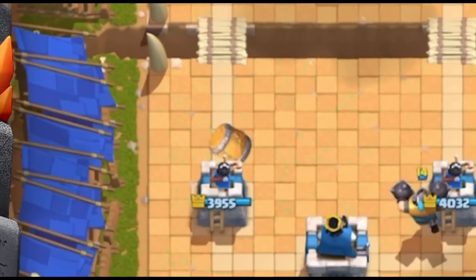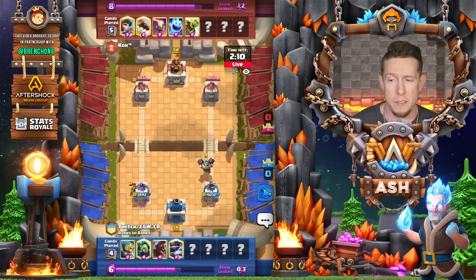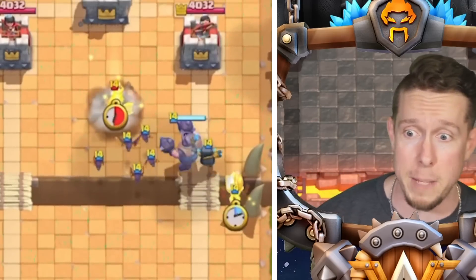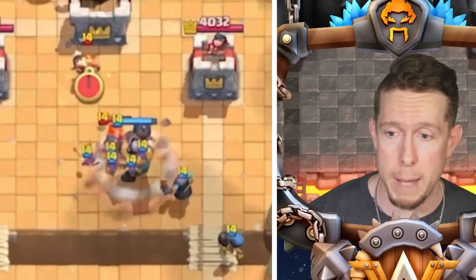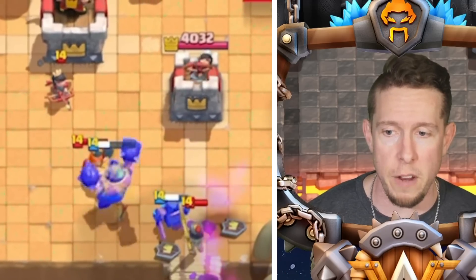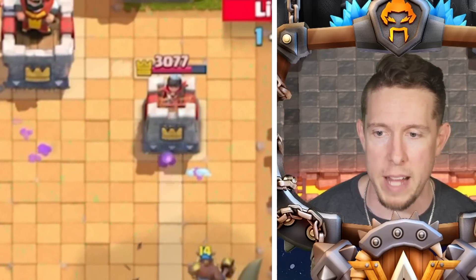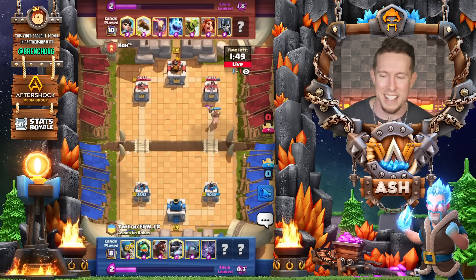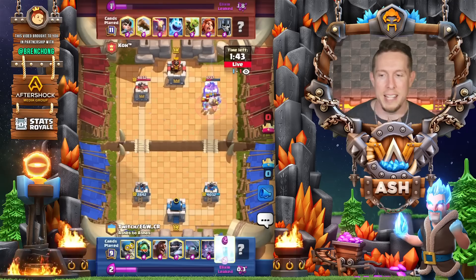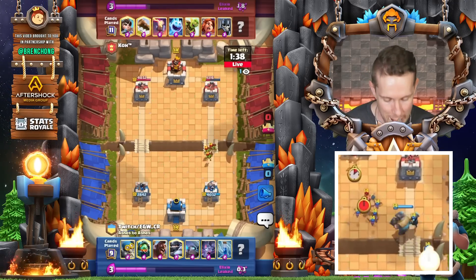Here comes the Mega Knight. The opponent goes in with the Goblin Barrel — we decide to let that all go. Don't have a great response in hand; we do have Zap. We go in with Mini P.E.K.K.A. and Bats — big push. We go Bomber too to help out against those guards, figuring even if he didn't have guards he was going to have something squishy down there. Log comes down by the opponent; Mini P.E.K.K.A. gets to the tower. Now no Elixir left in the opponent's hand to deal with the Hog Rider — they have to go with a very awkward defensive Goblin Barrel. We Zap it. Beautiful sequence there by EGW.